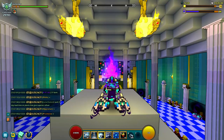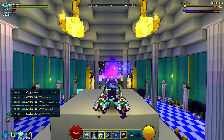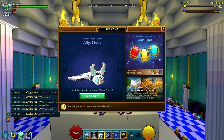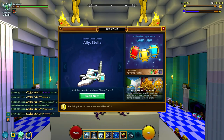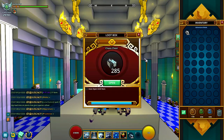Hey guys, welcome back with another video. This time we're unboxing chaos chests — opening almost 300 of them. Sorry for any clickbait, but yeah we're opening 300 of these. The top loot this week is a little ally, the stellar ally, which looks like a bat based on Daughter Moon. Pretty awesome.